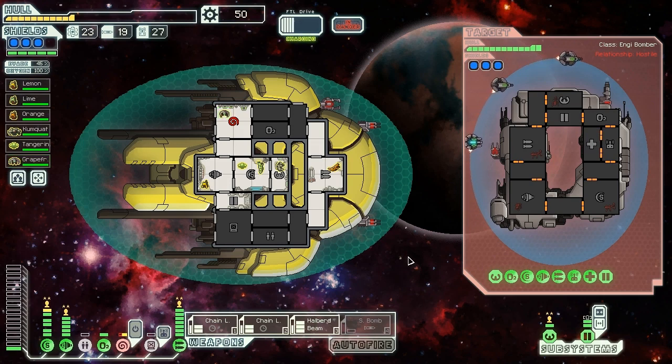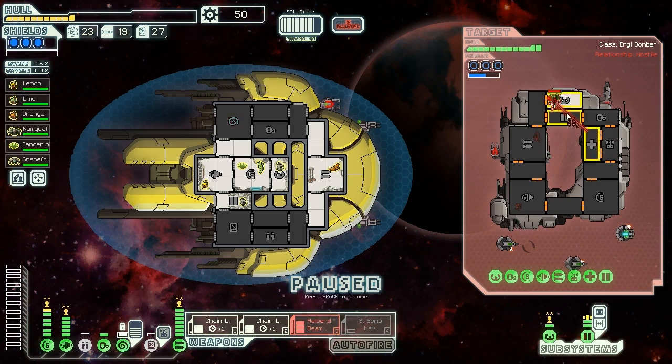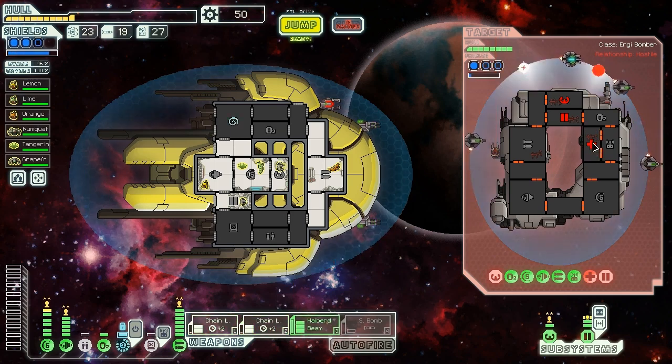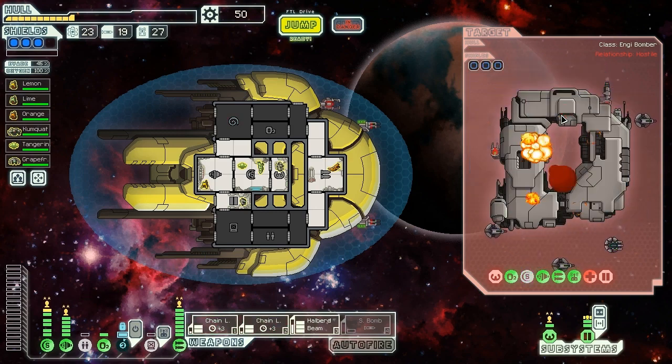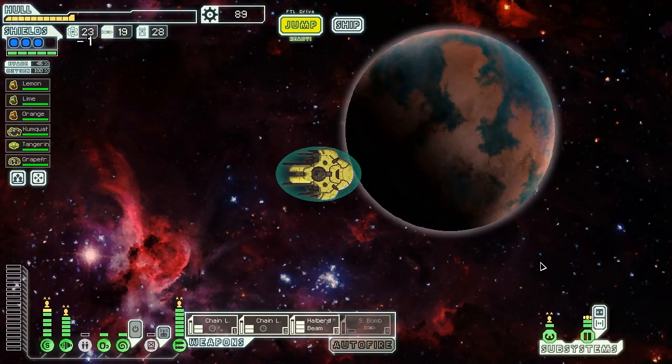Plus, these guys literally cannot hurt us. They have all their power in drones and a mini-beam and single heavy laser as normal weaponry. We mind control their captain and fire some lasers at their medbay. We fire the beam in, damage some people, and they're not going to give us much trouble at all. We prime the chain lasers again, fire the Halberd through there — this should basically kill them. One hull left, they go down quickly. This is some serious firepower — I've never tried combining chain lasers like this, but it's going to be pretty effective. The ship explodes giving us one fuel, one drone part, and 39 scrap. Let's hit the exit beacon.